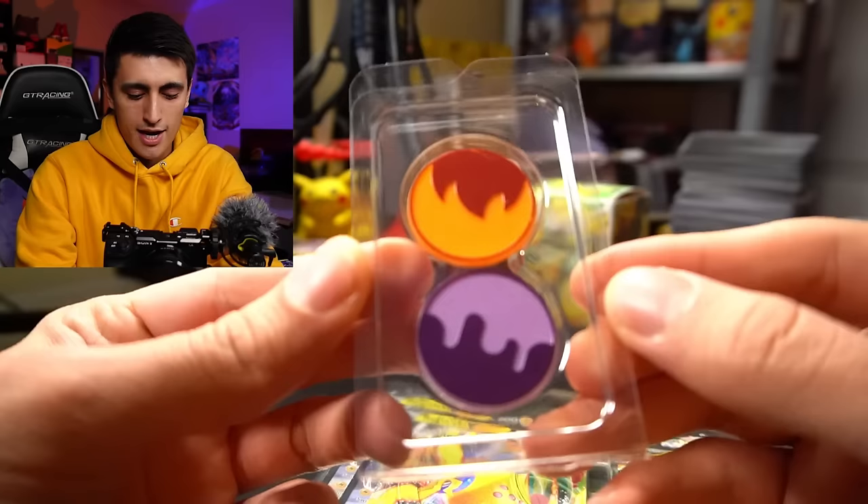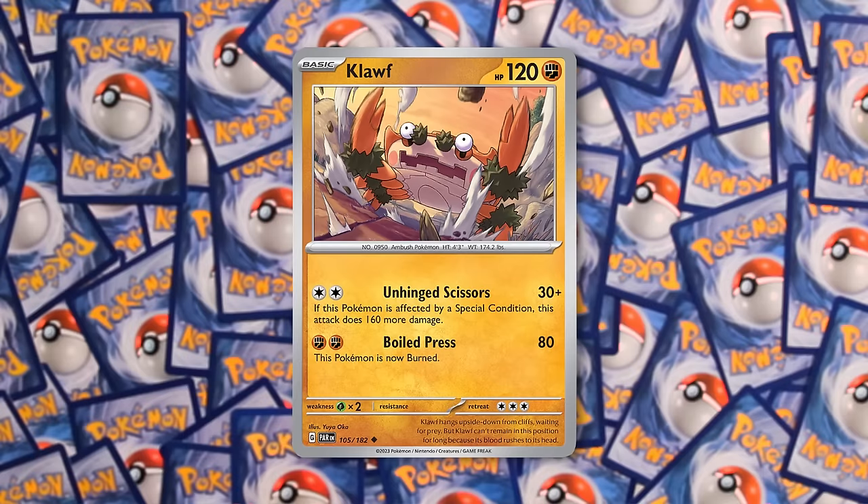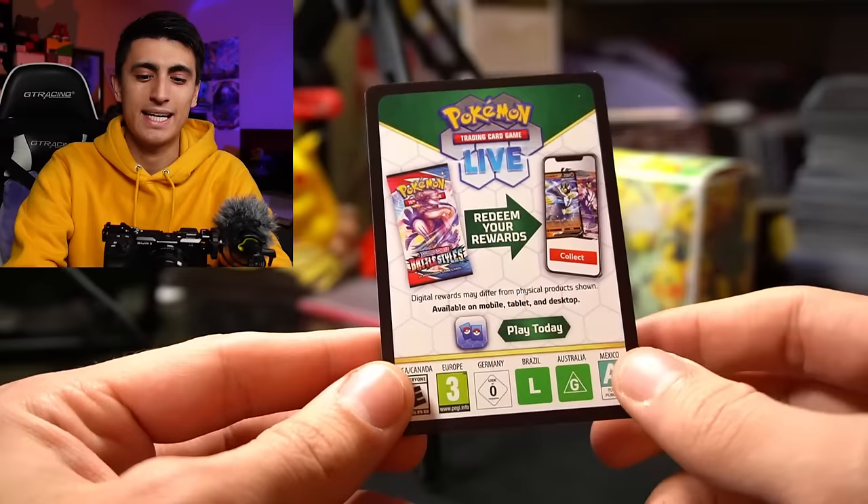First up, we have a Poison and Burn marker. Not something that comes up too often, but with the newest cards in Paradox Rift, Poison and Burn do come up a little bit with those Evil Cloth and Hisuian Electrode V decks. Here's how everything is packaged — you also have a code card that is included, which will give you the 60-card deck in the online game so you can practice with it.